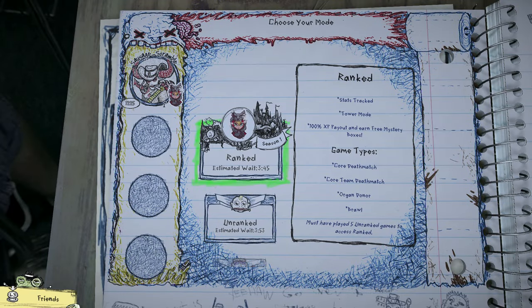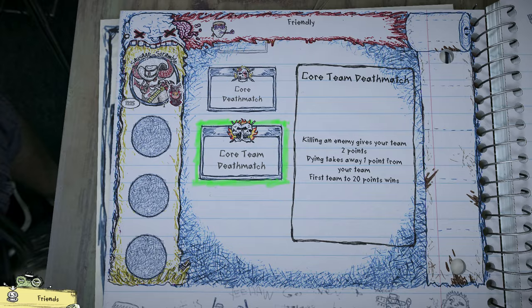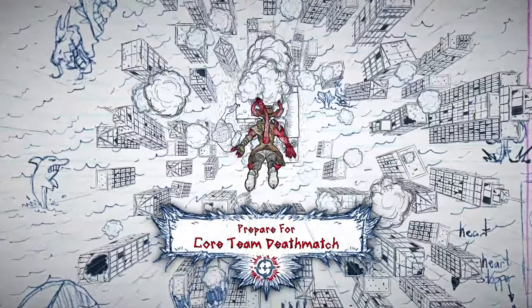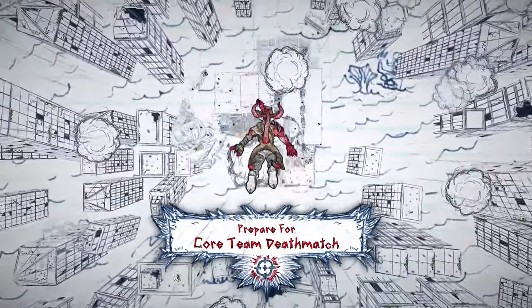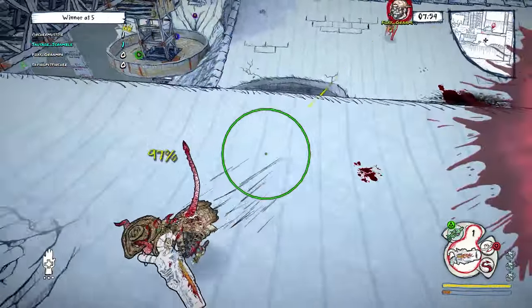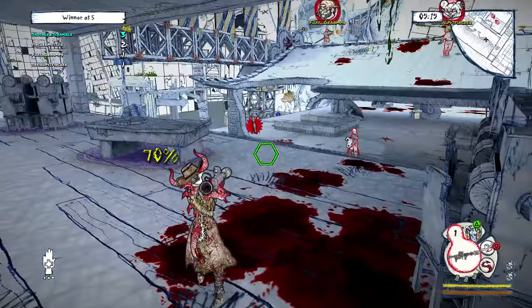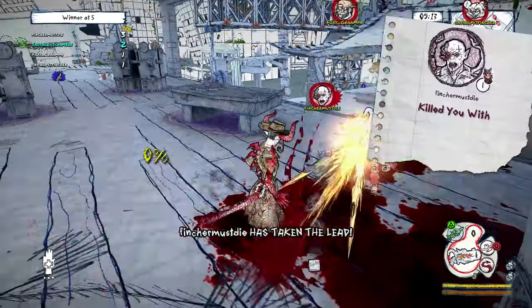When you get into ranked play with Drawn to Death, you get into Core Deathmatch and Core Team Deathmatch. This is really where the rule sets begin to differentiate themselves from other shooters. We wanted defense and offense to matter, and with that, every time you die in Core Deathmatch or Core Team Deathmatch, you or your team will lose one or two points.